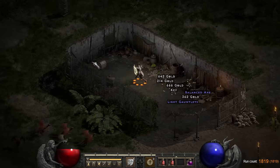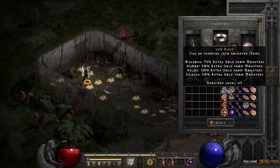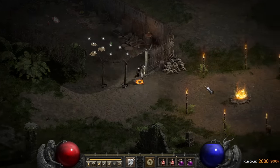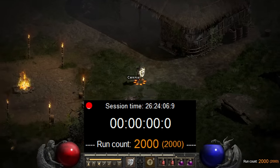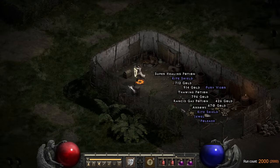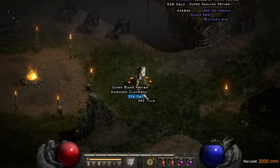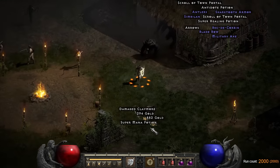After that, I only found a single Lem rune on round 1819 before hitting 2000 runs. The second half of those runs were really terrible compared to the first — not only the quality of the drops, but also the quantity. I had now spent over 26 hours in Lower Kurast in total, and the bad luck in the second half was not good for my motivation, sitting only at a single Ber rune and some change.